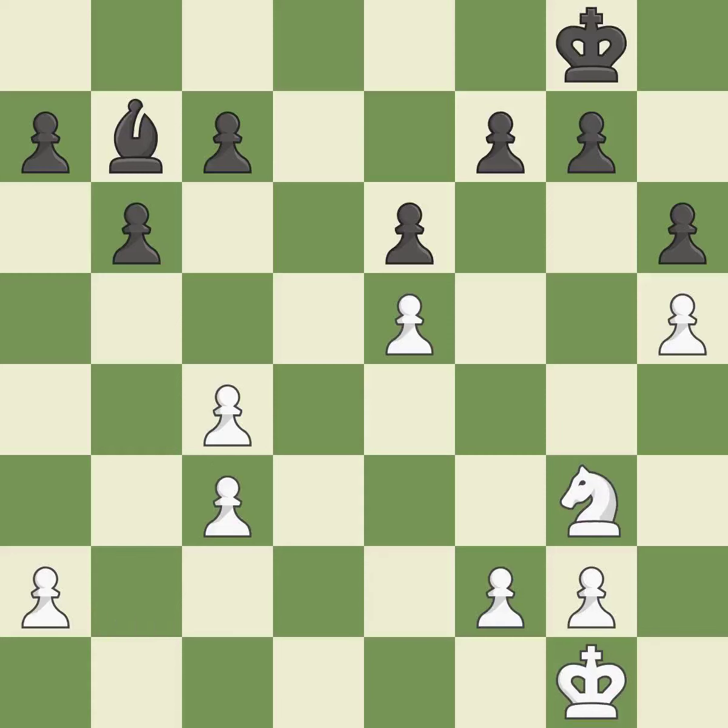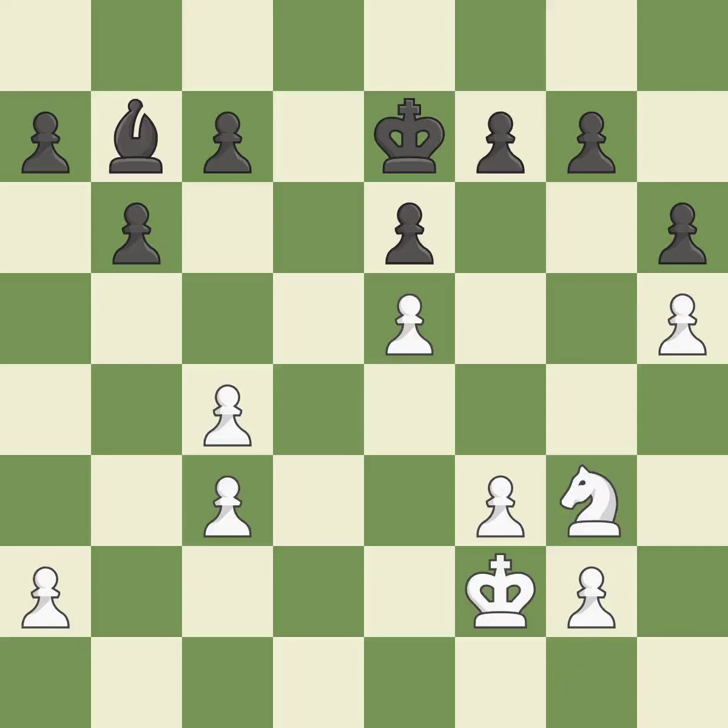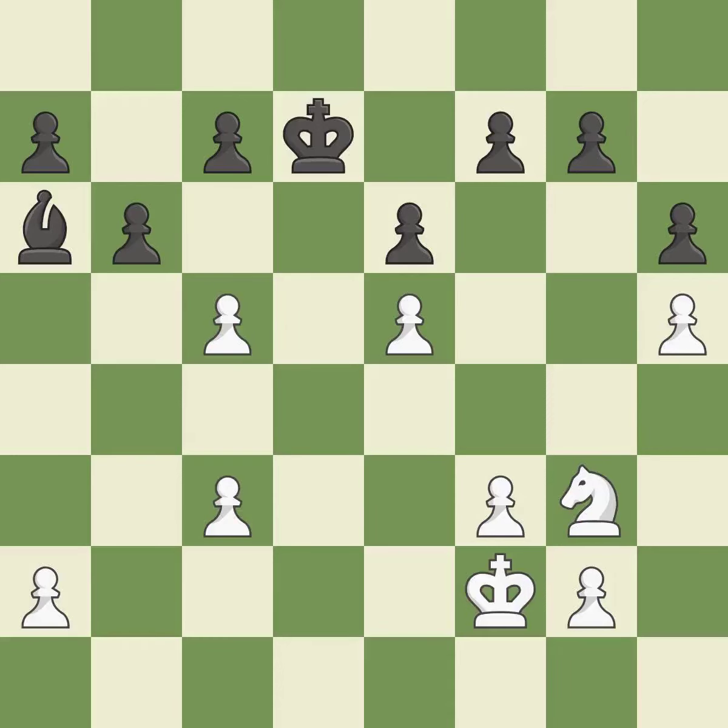White was once in a worse situation, but they are currently down — it is incorrect. This is an equal trade. This is the only move that works — it is best. Backs off — it is ideal. That's a decent move. Perfectly on point — it is ideal. By moving it from the back rank, this activates the king in the end game — that's good. In the end game, an active king is essential, and removing it from the rear rank is the first step — it is quite good. The best choice is this one — it is ideal. What I would have advised is that — it is ideal.